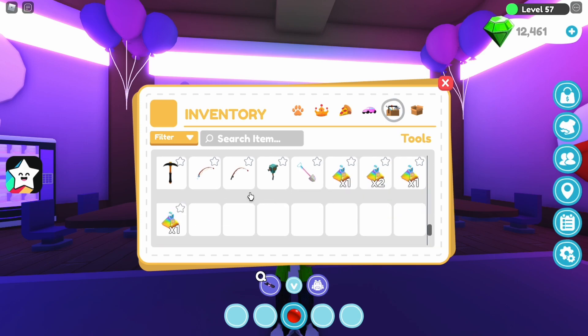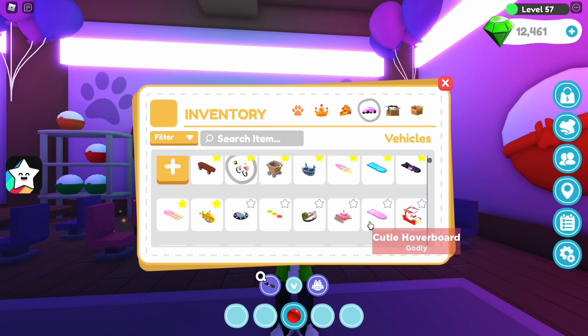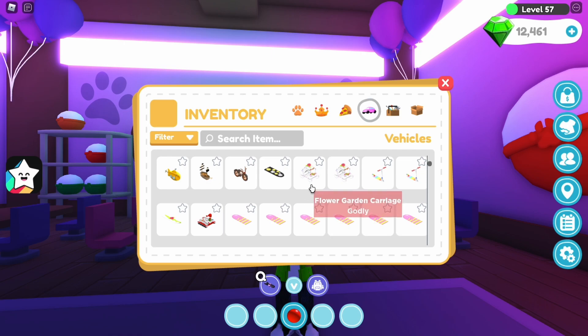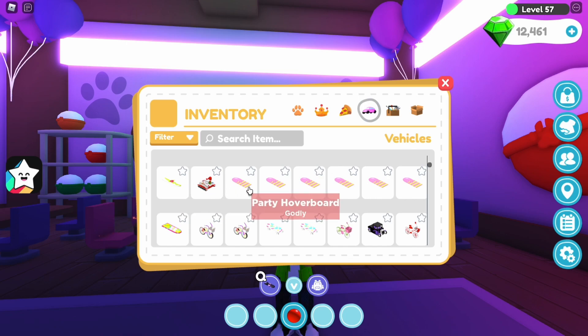Next is the vehicles. So we've got the coco skateboard, the pride bike, the minecart, the deep sea fishing boat, cake surfboard, blue wave hoverboard, meteor hoverboard, party hoverboard, submarine, UFO, bow hoverboard, Santa hovercraft, birthday tank, cutie hoverboard, caveman roller, another submarine, a pirate ship, a reindeer bike, firework hoverboard, flower garden carriage, rainbow scooter, rose hoverboard, Santa's tank, party hoverboard.